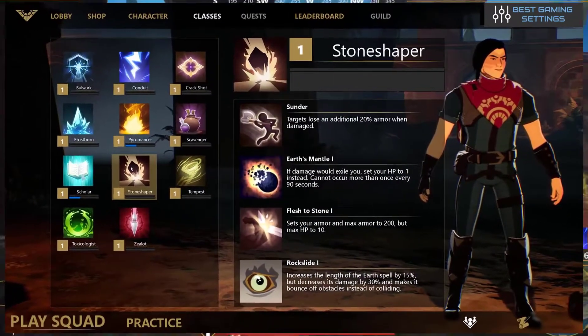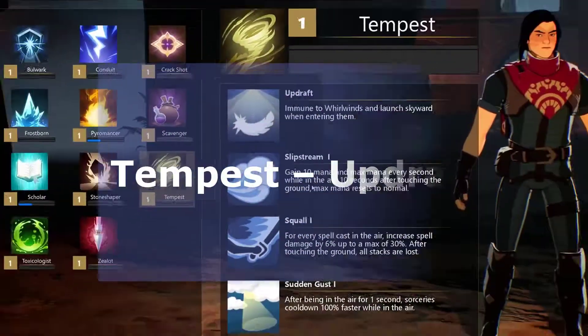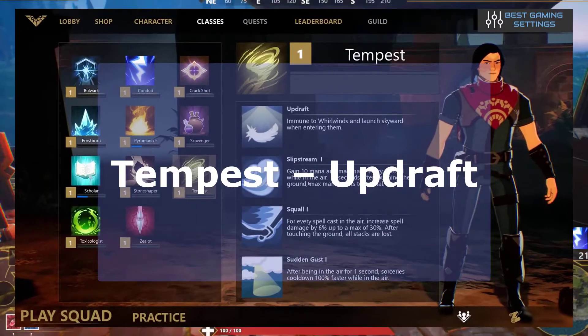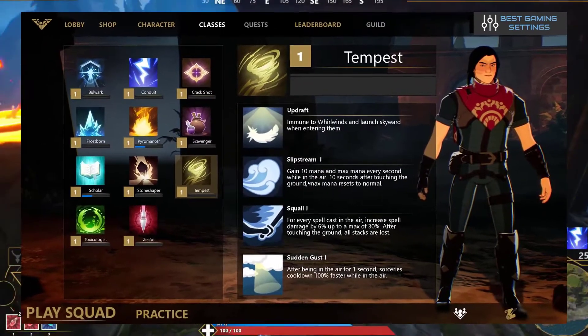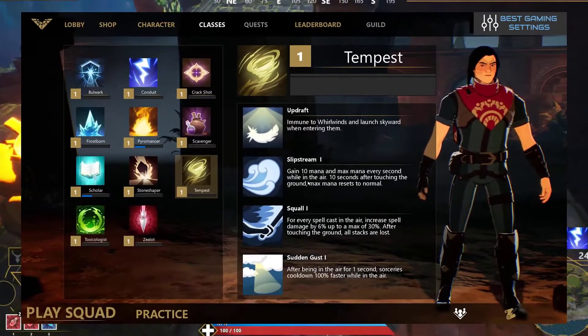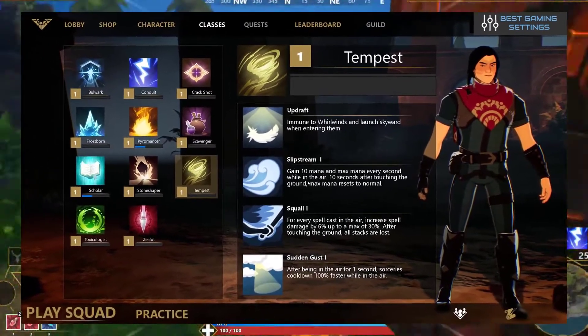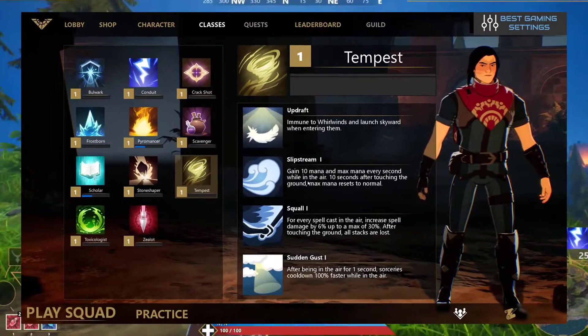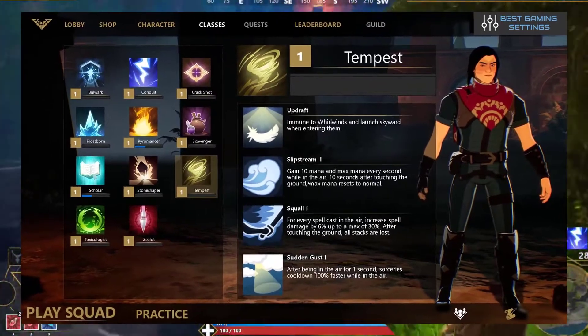Number nine is Stone Shaper Stunner. Your target will lose an additional 20% of their armor when you damage them. This one hits hard and helps you do massive damage — it is for those skilled in spell casting and combat. The tenth one is Tempest Updraft. You are immune to whirlwinds and will launch skyward when entering them, though this doesn't apply to any whirlwind combined with another element. This makes it one of the most specialized passive abilities of the Spellbreak classes, best used with the wind gauntlet to negate friendly fire and take advantage of your own attacks.